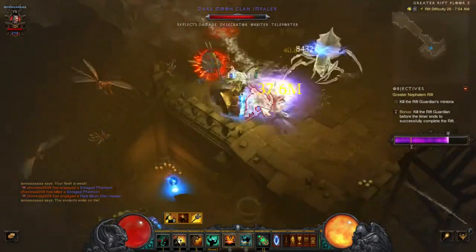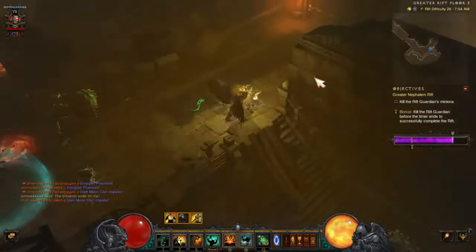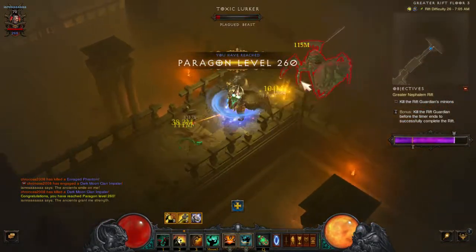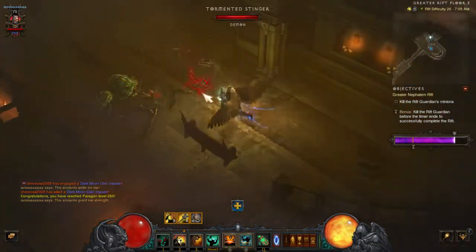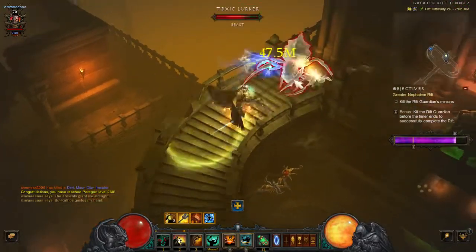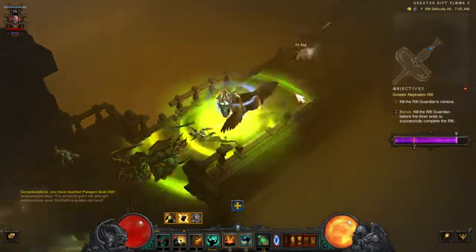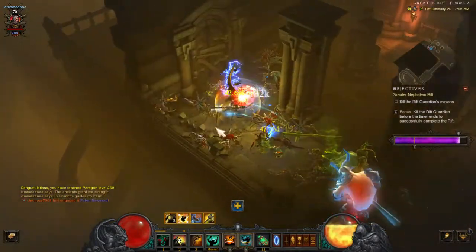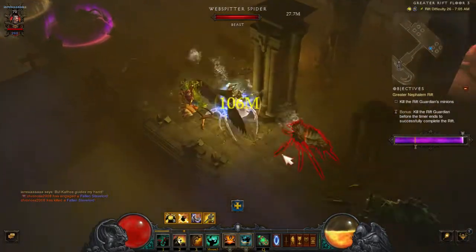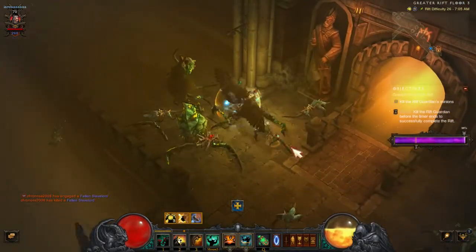The ancients smile on me. Open the door. The ancients grant me strength — ooh, we got a low one. Where is that? It says it's right there but it's not. Oh look where they put it — way up there. We'll get it. There's my next level.